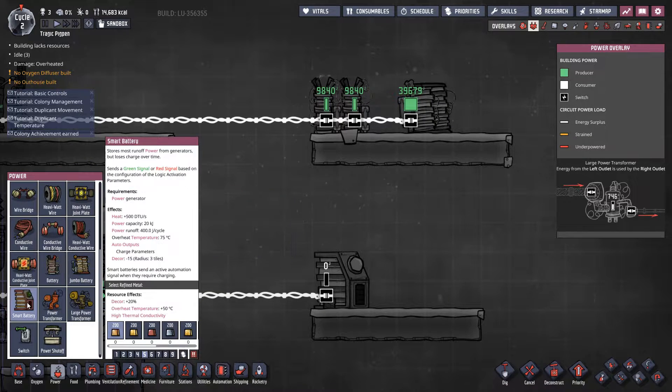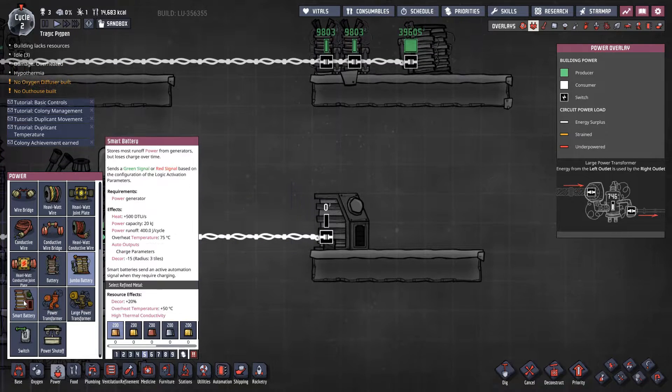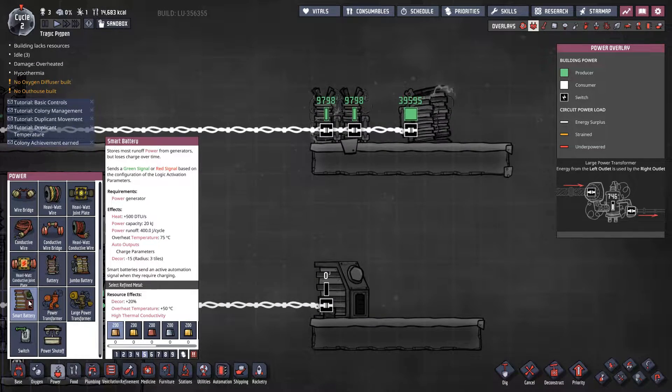The smart battery is the most common battery you'll see throughout bases, purely because they're highly efficient. They are made of refined metals, so it takes a little bit longer to get to them. They also have an automation overlay. Our smart battery only does 20,000 kilojoules — half the size of the jumbo battery — but it has less than half the heat output of the jumbo battery. It also has a very, very low power runoff, meaning it can be charged up and potentially left for a significant amount of time before running flat.